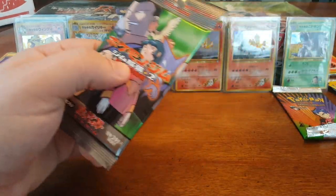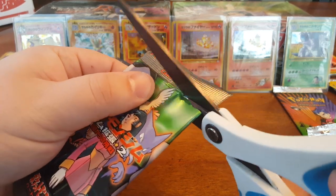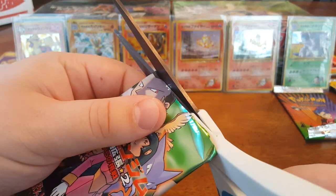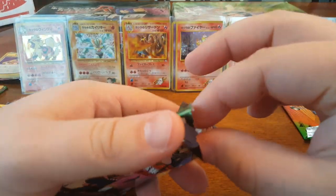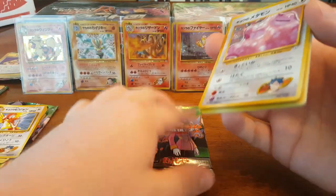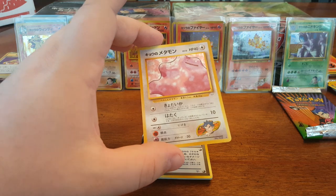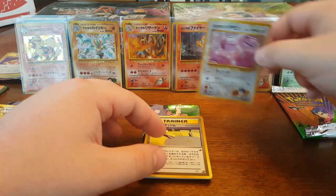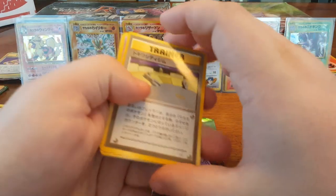Come on over to our trusty Japanese packs. And the holo is — Koga's Ditto! Nice. Nice little Koga's Ditto. We're going to sleeve this guy up, and — you take the shape of Moltres. So the Moltres was actually Ditto the whole time, guys. Now you know.